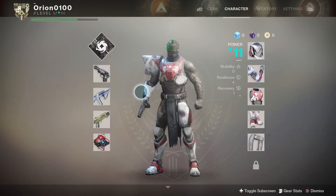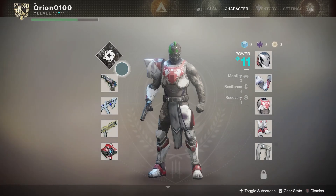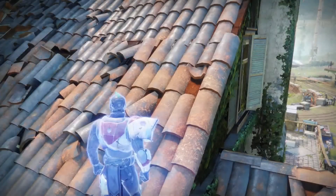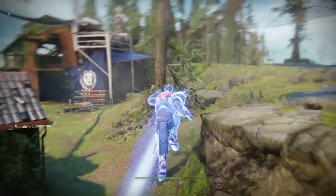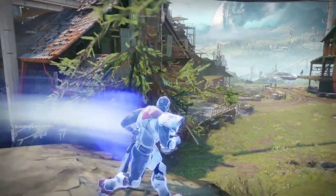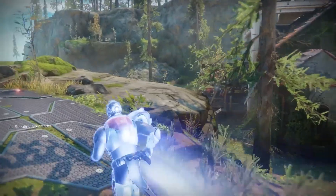When your companions are near you or if you're in a fireteam, you give them a buff as well. When they are close to you in proximity, they will have this same agility boost as you. And that is it — that is how you complete the sentry fire pit.